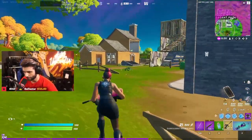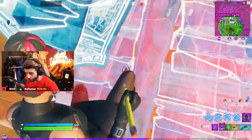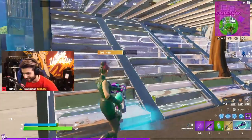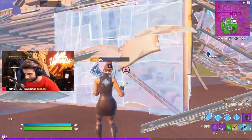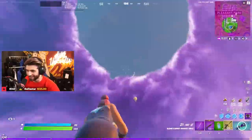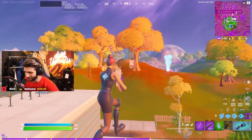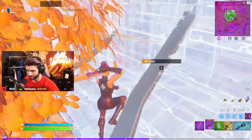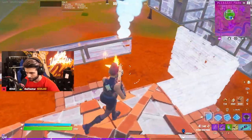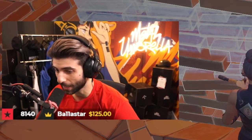Get out of that house — what if I trap him in storm? He scared me. Oh, I stunk it up. GG guys — what do you think of the Mythic Sloane Burst Assault Rifle? Probably the best assault rifle in the game right now, in my opinion.